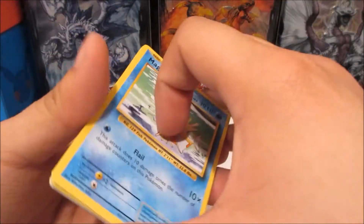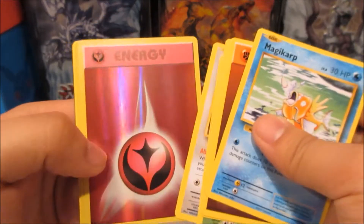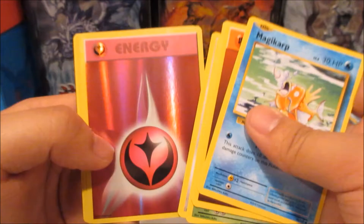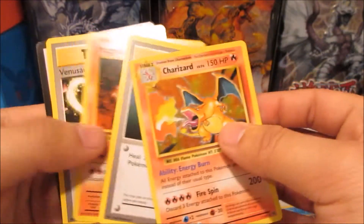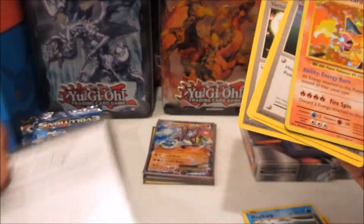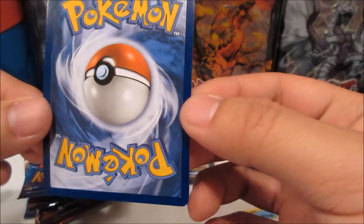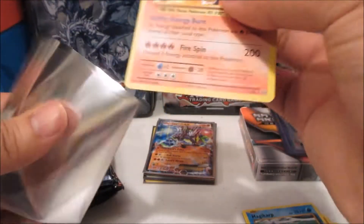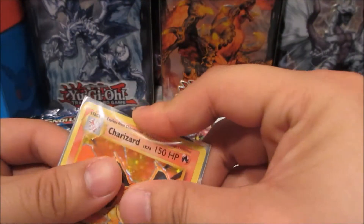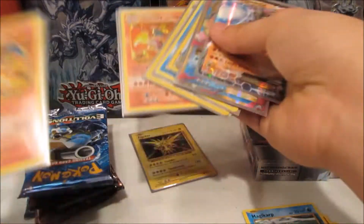It's just worth the value, 70 guys, this is crazy. Starting off with a reverse Fairy Energy and a Charizard holographic rare — no way! You guys can have that code. Oh my gosh, is this in good condition? Yes it is! I think this one might get a 10, this might get a PSA 10. You guys don't know how crazy this card can get if it's graded.